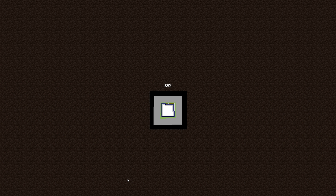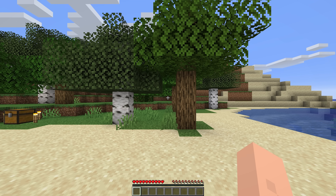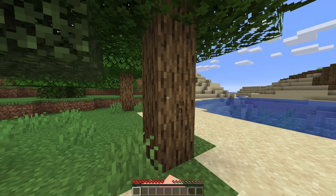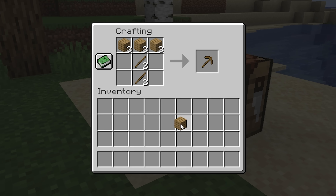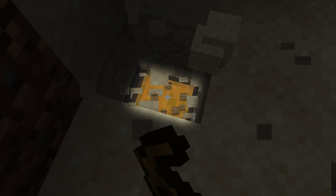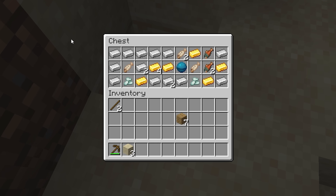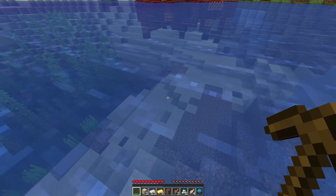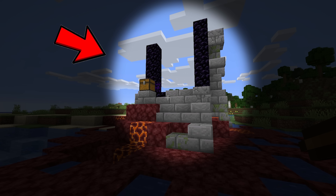This means that the footage of him loading into the game and his spawn are actually two different clips edited together. The runner starts off by breaking some wood, crafting tools, and locating some buried treasure, where he collects some golden iron — fairly normal loot. But he then finds a suspiciously convenient ruins portal directly next to his spawn.